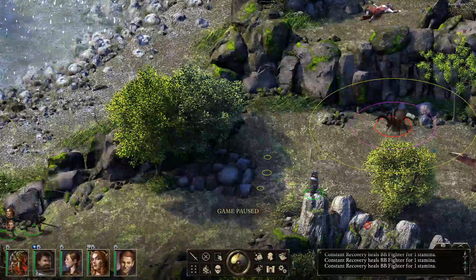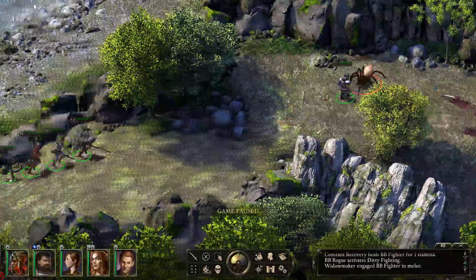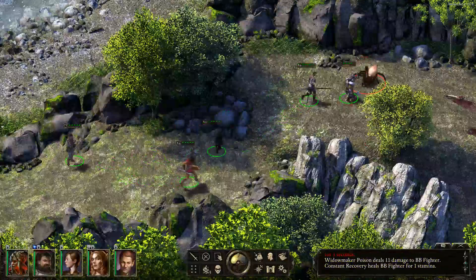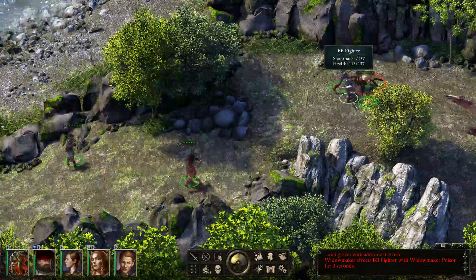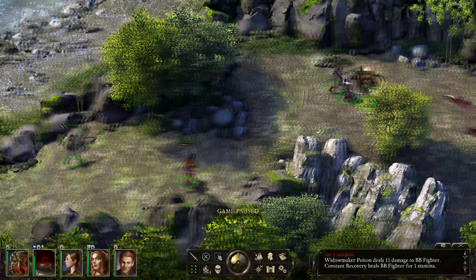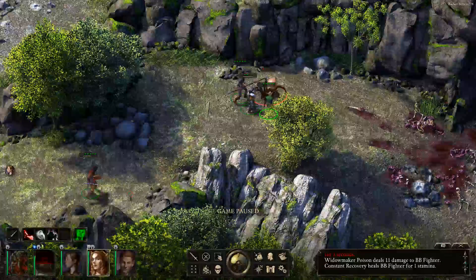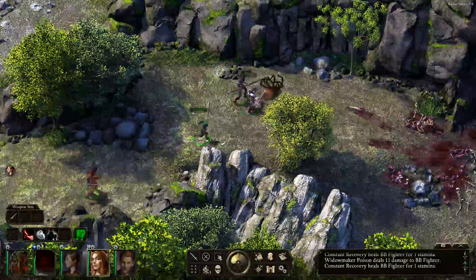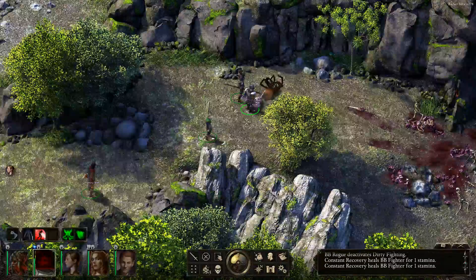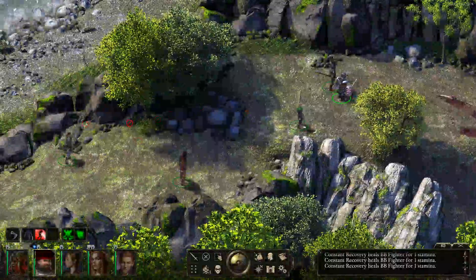There's another one of them — that does not look good. He's taking a lot of stamina damage, quite a lot actually. That poison is messing him up pretty bad. Why are you not using your bow, Fighter-san? That poison is brutal — a really awful lot of poison damage. I've got to be a little more careful with those things.